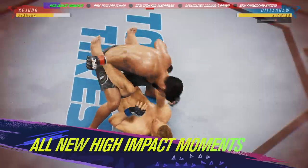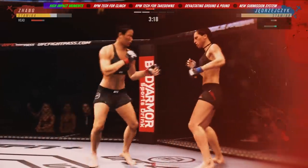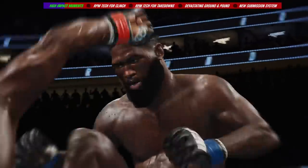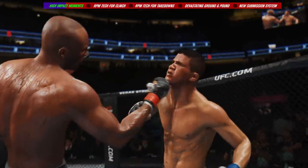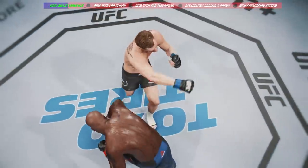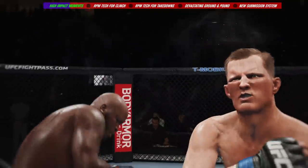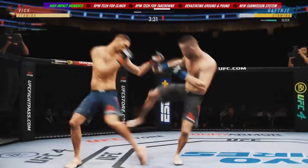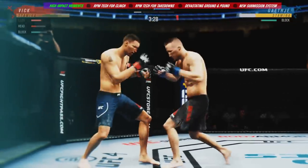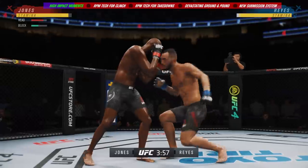UFC 4 introduces all-new high-impact moment presentation to ensure you see, hear, and feel every sensational turning point in the fight. When you land a devastating blow, improved real-time facial and body deformation sends a shockwave through your opponent. And with all-new replay cameras, you get to see every brutal detail in super slow motion. When someone gets rocked with a big blow or crisp combination, all-new stun moments let you know when it's time to go for the finish or cover up and survive.